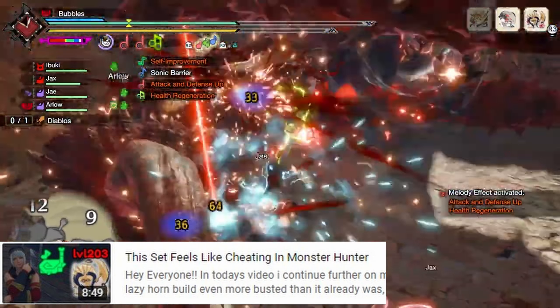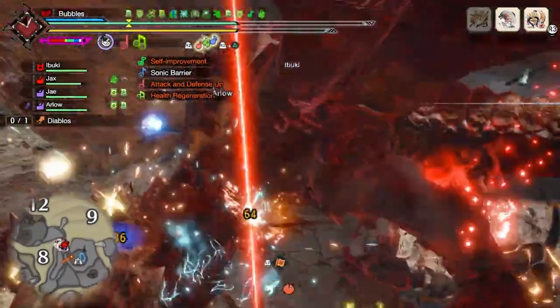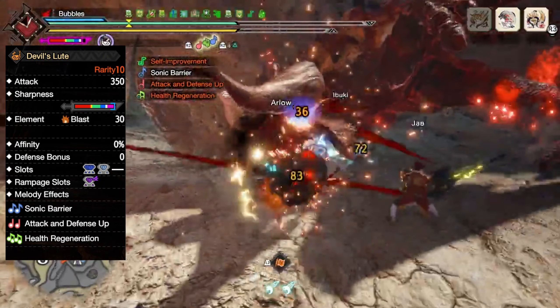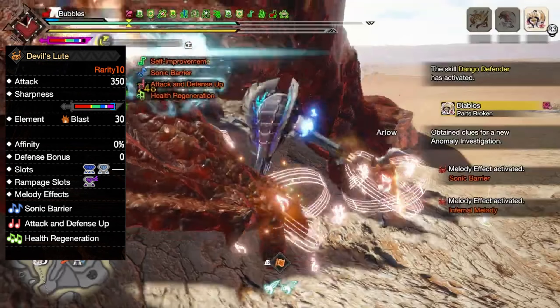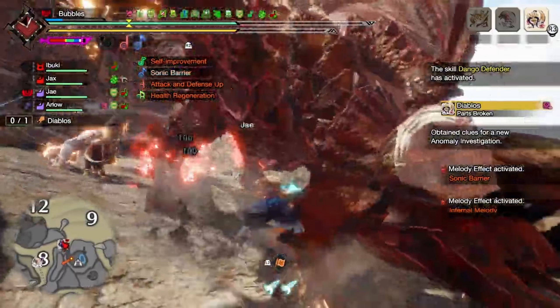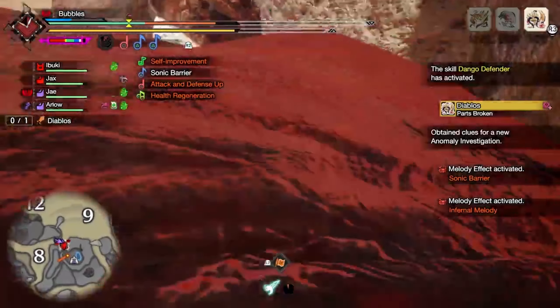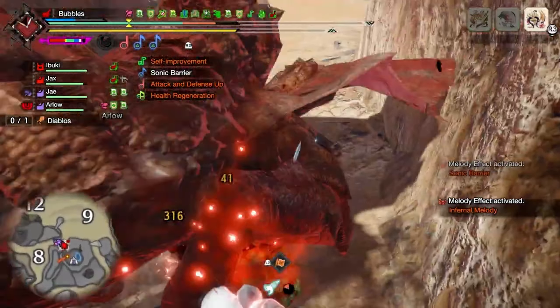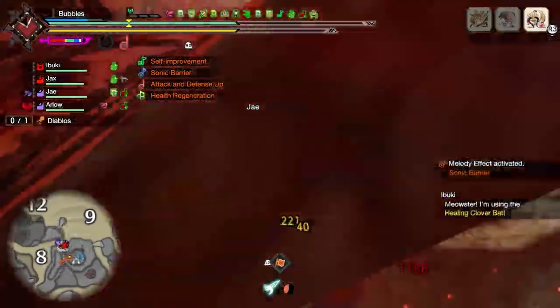If you would like to see the videos progressively making this build, they should have been scrolling through on screen. To make this build, you're going to need the Devil's Loot. We're using this hunting horn because it has decent raw, amazing songs for this playstyle with Sonic Barrier on a fast attack, as well as attack and defense up. It also brings some extra healing with health regeneration in case the monster attempts to run away. The weapon also has some incredible slots.